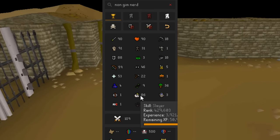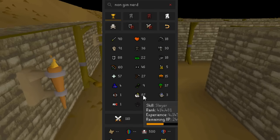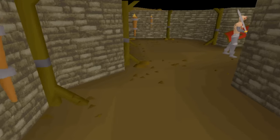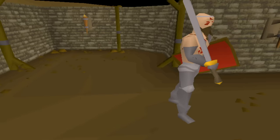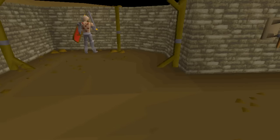Up until the day of this upload, this account has gotten up to 87 Slayer. For a while I think it was getting well over 100k Slayer XP a day, pushing 250k per day at some points. It shot up from 70 to 87 Slayer in like a week and a half. The anti-cheating team hasn't responded about it, so I'm sorry non-GIM nerd if you're a real player — I'm just so curious as to what a bot with 87 Slayer might be used for.